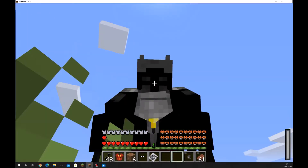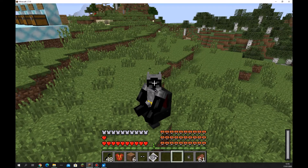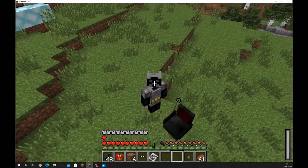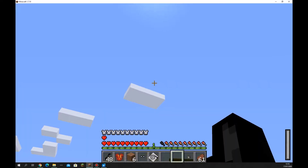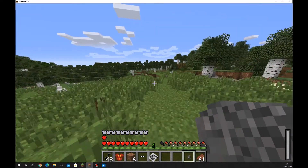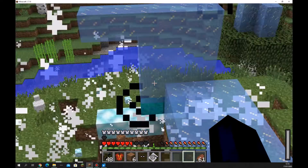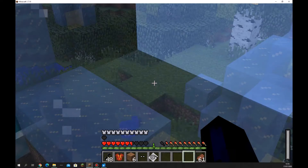Then we've got the Bat-computer chair, which you can sit in. Catwoman doesn't really look very good in it. We'll get out of that. Then we have the Phantom Zone projector — I need to go a bit farther away for this because it can cause an explosion, and it's a pretty big explosion. It caused the explosion.